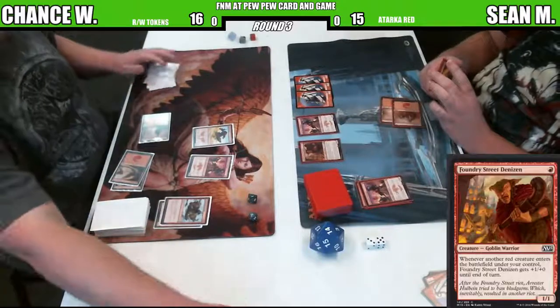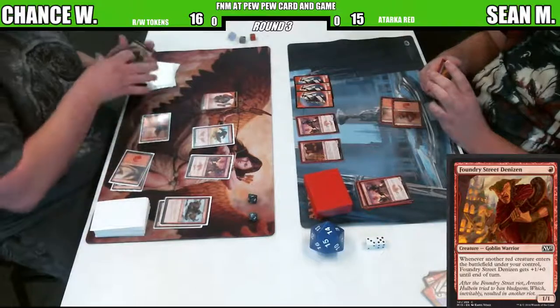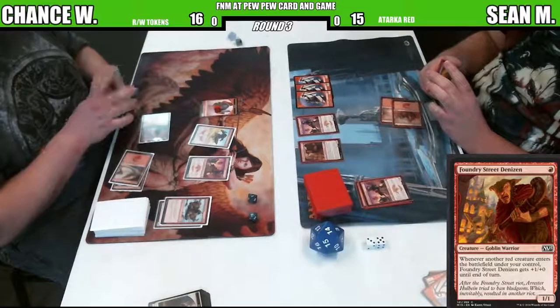That card does work. So you can see how he's going to be able to get explosive damage by playing a card like Hordling Outburst. Three red creatures come in. Red token.